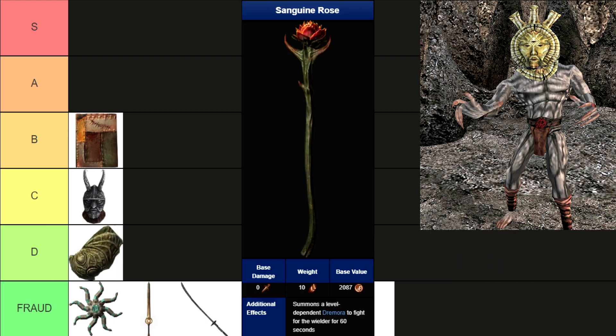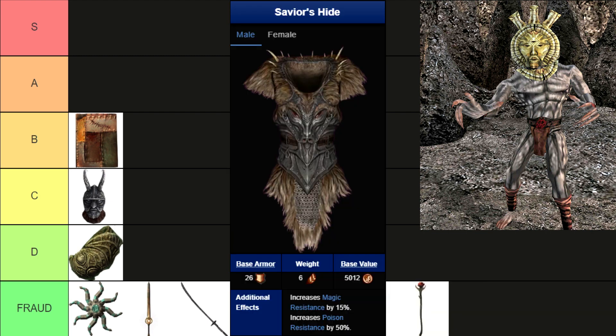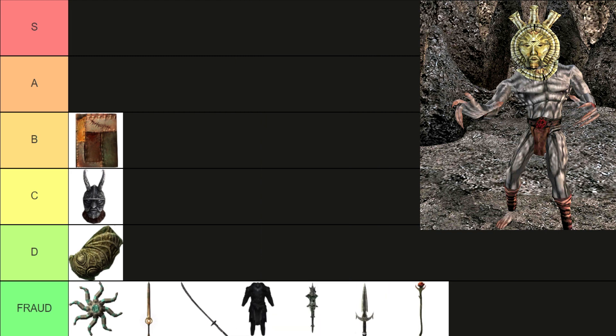Sanguine Rose. Bro, you've never been scammed before? Well, congrats, it's your first time. Sanguine Rose is the biggest scam ever. Imagine risking your life for this. The Savior's Hide — well, Hircine is cool, but I'm not willing to wear this outfit. What is the purpose? Begging for money? Come on. Have a little bit of self-esteem and don't wear this muddy peasant thing.